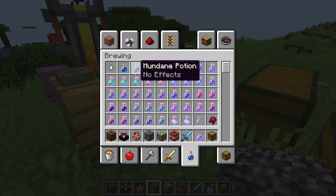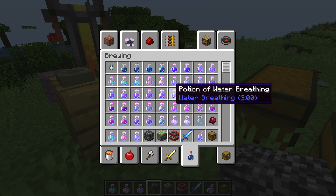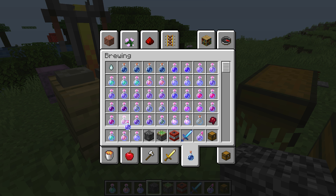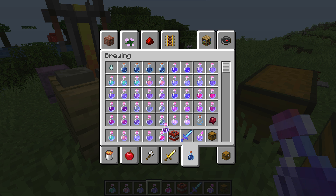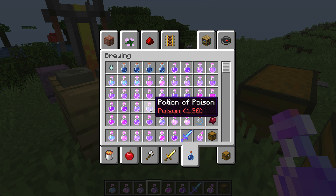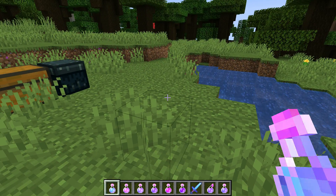Here are some of the potions I want to show you: invisibility — already showed you that one — jump boost, fire resistance, speed, slowness, healing, harming, and poison. That's all I'm going to list, so let me show you the potion of leaping first.